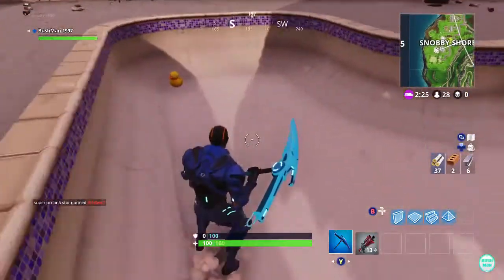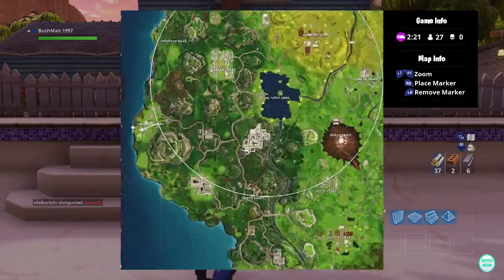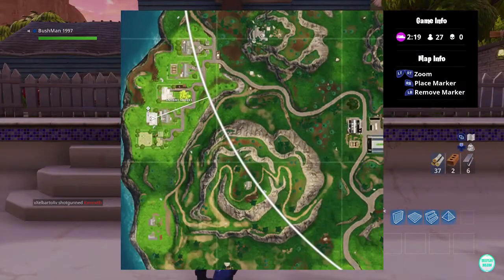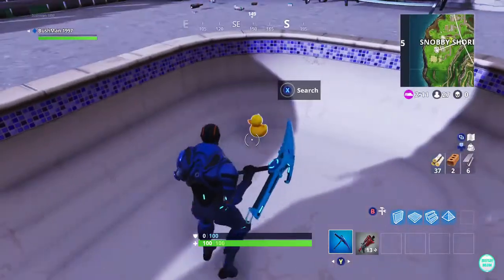We have made it to Snobby Shores. This duck is in a house here — going left to right it's the second house, or right to left it's the fourth house. It's the only one with a pool, and the duck is in the corner of that pool.